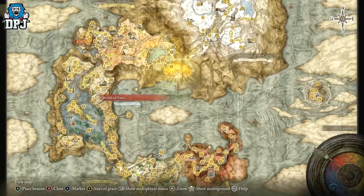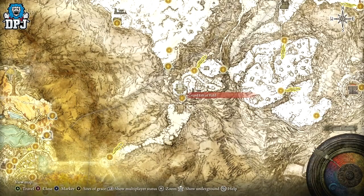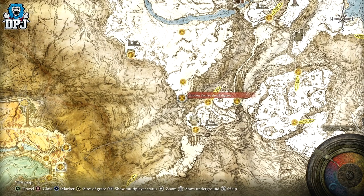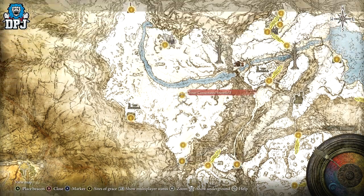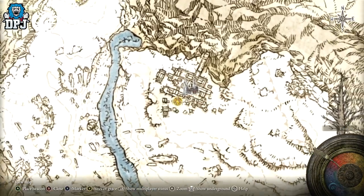With the full Haligtree medallion, come back to the Grand Lift of Rold. Press right or left on your d-pad and it'll give you access to the grace here at the Hidden Path to the Haligtree. From here, make your way up following the grace points shown on screen.